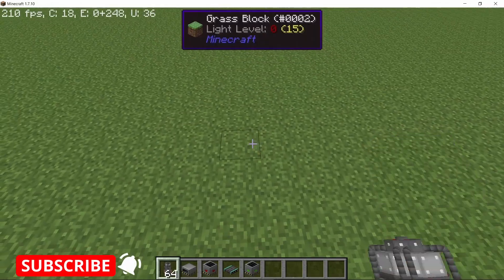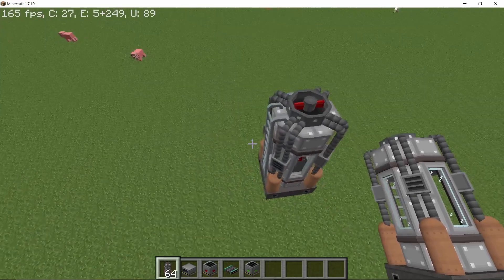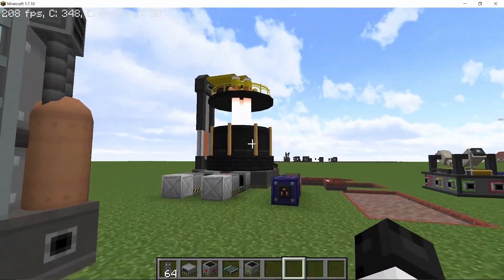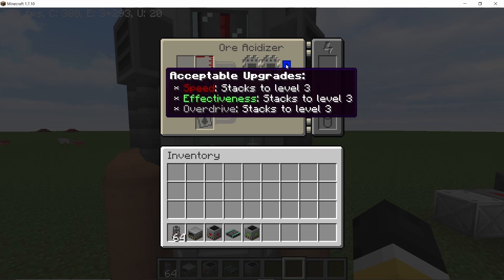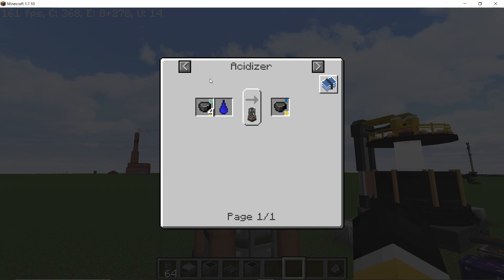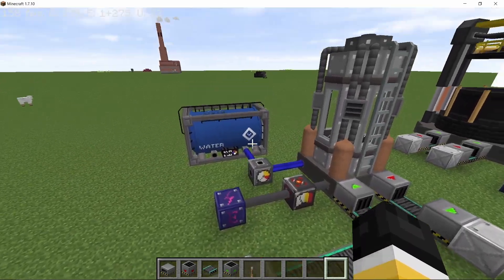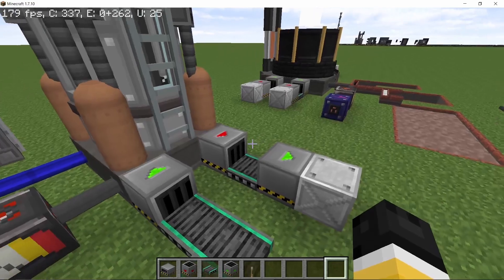The ore acidizer was also reworked visually — it's one block shorter now, the ladder is in the middle, you can still climb it, and it looks much cleaner than before. All slots have been shifted to the bottom, so input, output, and power are all on the bottom. This machine is crucial for processing the new bedrock ores. For example, the byproduct which needs to be washed takes exactly four byproducts at a time.